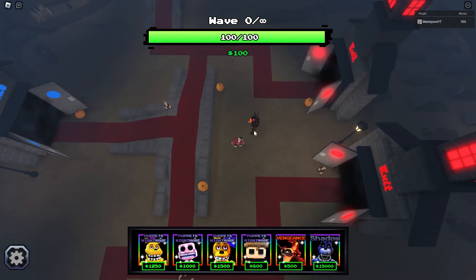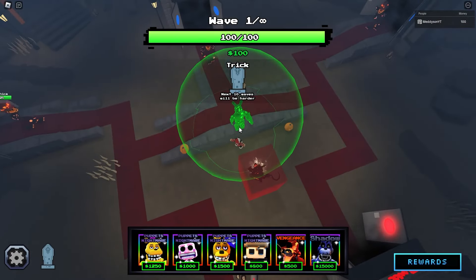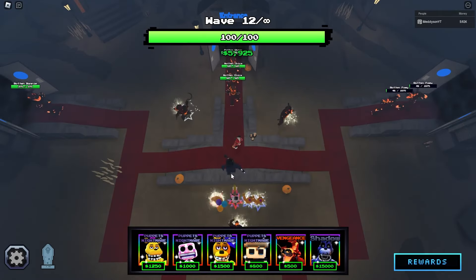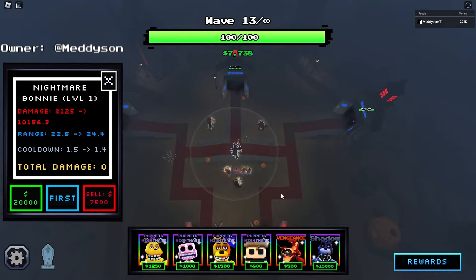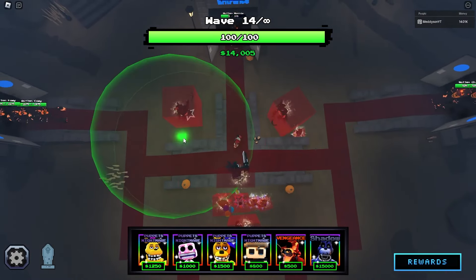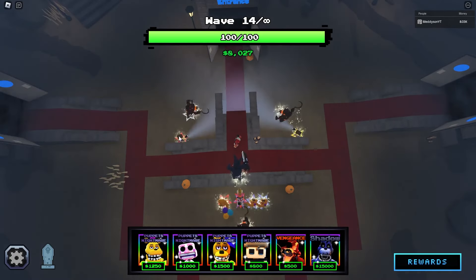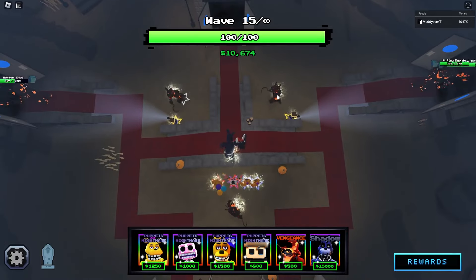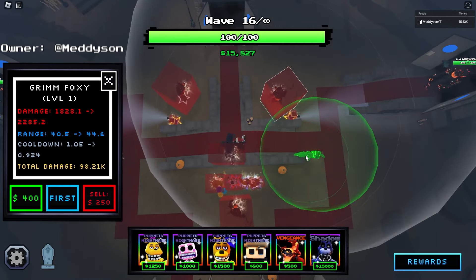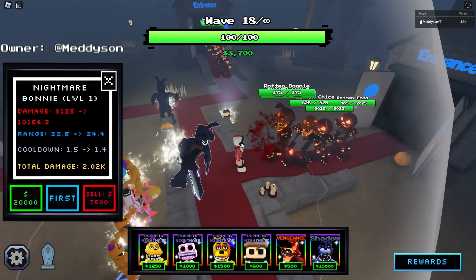Next we have Nightmare Bonnie — well, shiny Nightmare Bonnie. It's the only one I have. This one's a melee — 4,000 damage every 1.2. Oh, my gosh. This could be good. This could be a good contender here. Let's open some more pumpkins. Okay, I'll take none apparently. I'll come back when I have one placed. The problem is, if you look at that range, it's an absolute shocker. I'm going to have to place them around here.